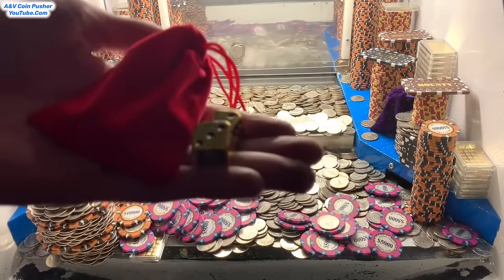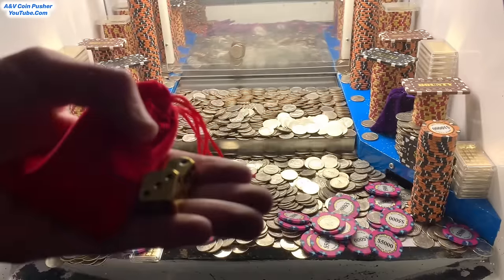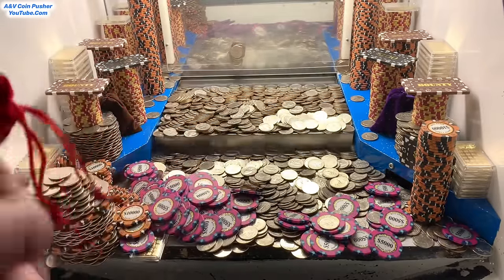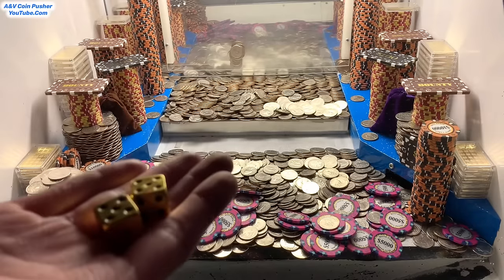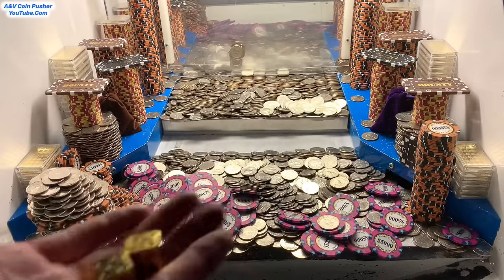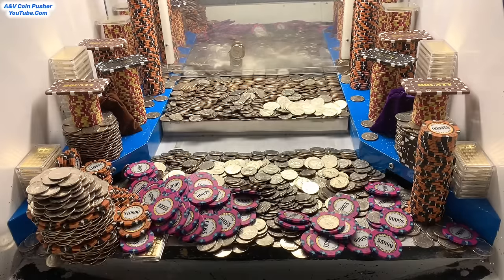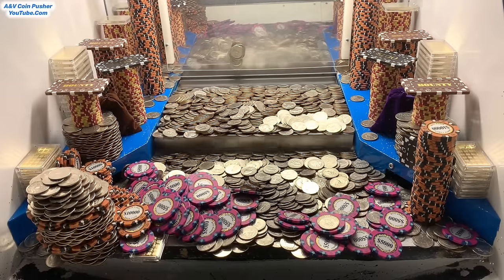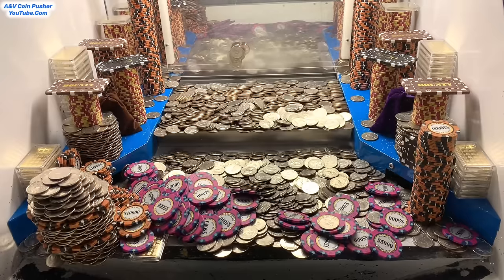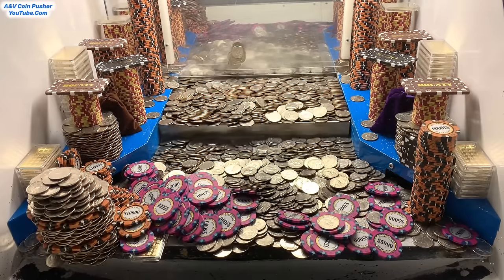You all are not going to believe this — there was a red mystery bag and two golden dice hidden in there. We'll open up that mystery bag later on, but these gold dice: at the end of the game we get to roll them, and whatever they land on, the gold will multiply by those numbers. If there are any white dice hidden in there, we'd roll those too and my winnings would multiply by those numbers. Let's get right back to pushing — that last round was a massive success.